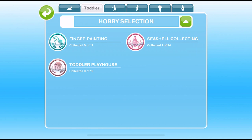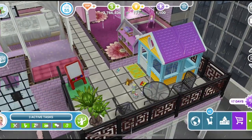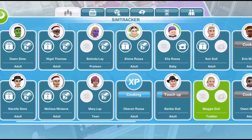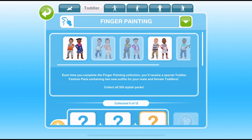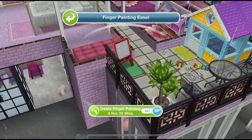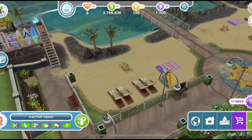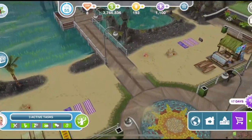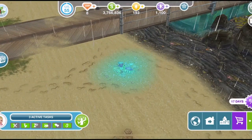There are three hobbies that your toddler can take part in: finger painting, seashell collecting, and toddler playhouse. For the toddler playhouse hobby, you need to have completed the 'In the Clubhouse' quest, then you get access to a playhouse with various actions to complete the hobby. For finger painting, you need to have completed the 'Super Toddler Secret Mission' quest — this is where you can win lots of new clothes for your male and female toddlers using a little finger painting easel. The last hobby is at the beach, which requires completing the Life Dreams and Legacies quest and building the beach with life orbs; once built, your toddler can collect seashells there.